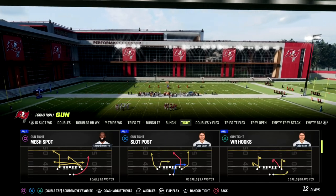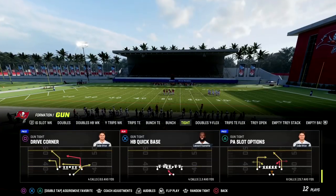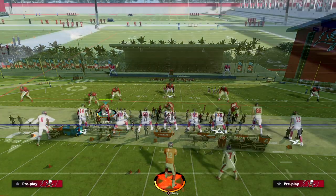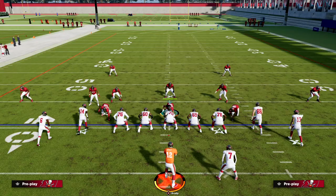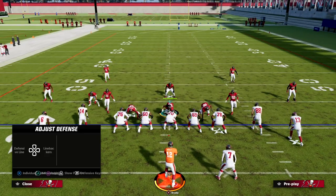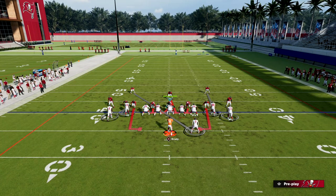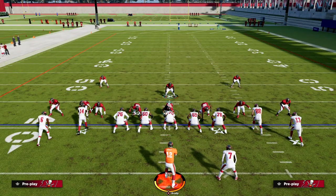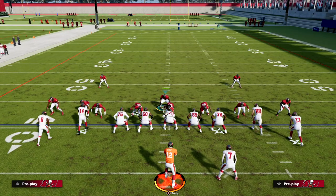We're going to show you how to stop quick throws from Gun Tight — really anything from Gun Tight — because Gun Tight can give this specific defense a little bit of trouble. What we're going to do is audible down into Mic Blitz Zero and set up a pressure. All we're going to do is contain our linebackers, and then you can press if you want to. I actually think not pressing might be the way to go in Madden 23 with the current meta, but it's up to you.